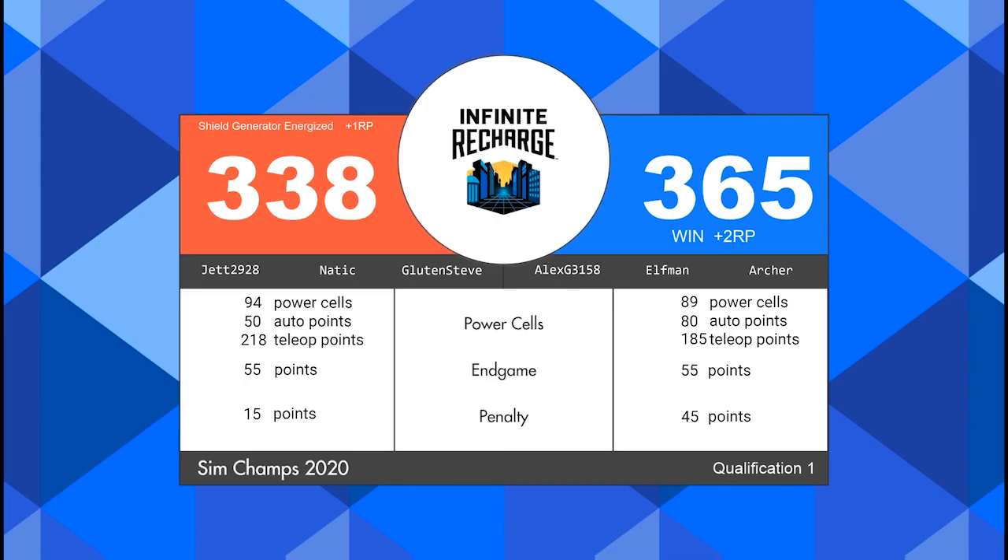The blue alliance will get two ranking points for the win. The red alliance will not walk away empty-handed — they were able to energize their shield generator with 94 power cells, earning a ranking point for themselves.